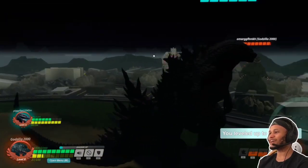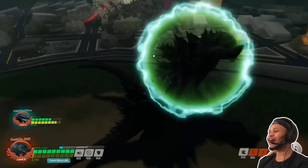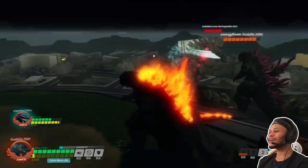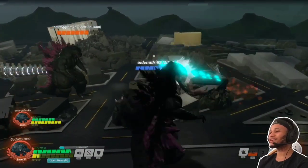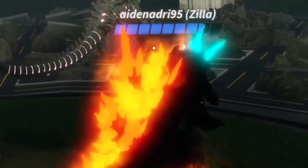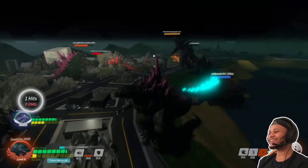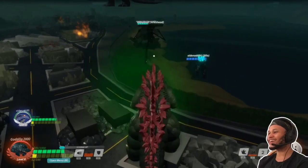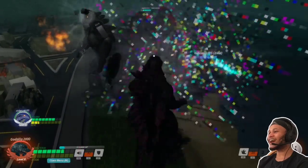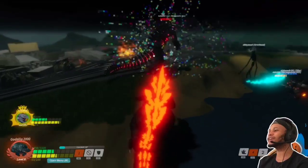Wait till he stops roaring so I can grab him. Is he really blocking? He can't block forever. Why does everybody keep self-resetting — why do people do this in Kaiju Universe too probably? Zilla, get off! Okay, this is getting out of hand — a lot of things going on. Holy sh*t, this is getting intense. I don't even know what's going on, I'm just attacking. I can't see — finally!